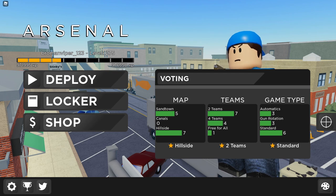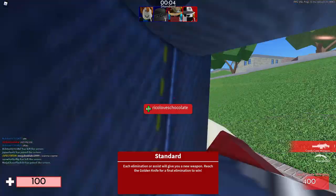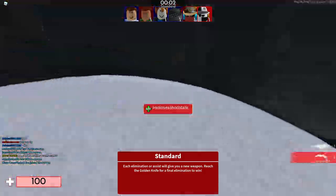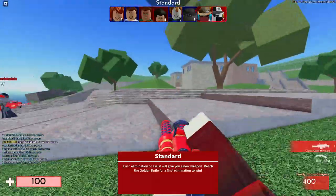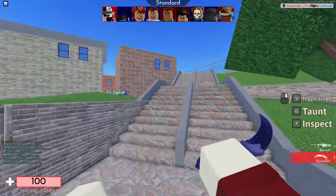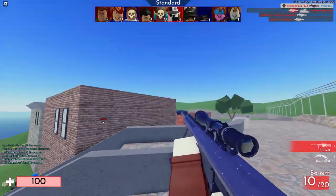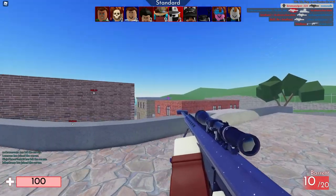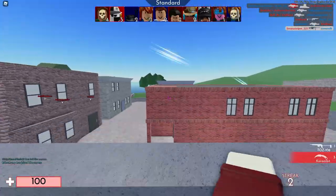First, I'm going to explain how the standard mode works. Standard mode is the mode you're most likely going to be playing most of the time in Arsenal. In standard, there are two teams and the first player to reach 33 kills wins. Every kill, your weapon alternates randomly and you get a random weapon, but every player has the same weapon order in that round.